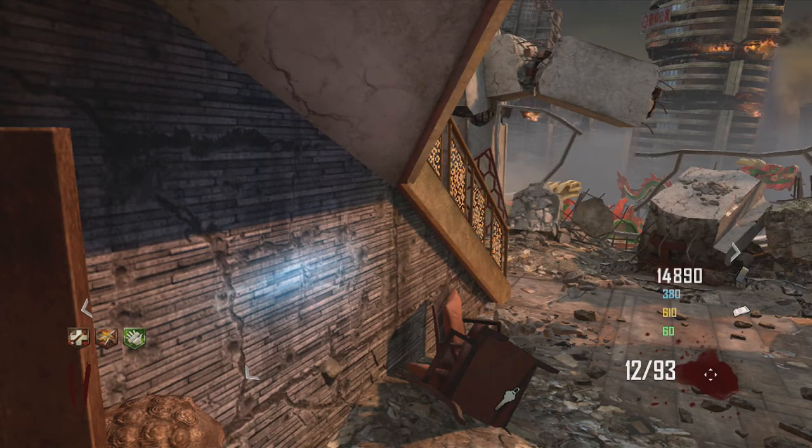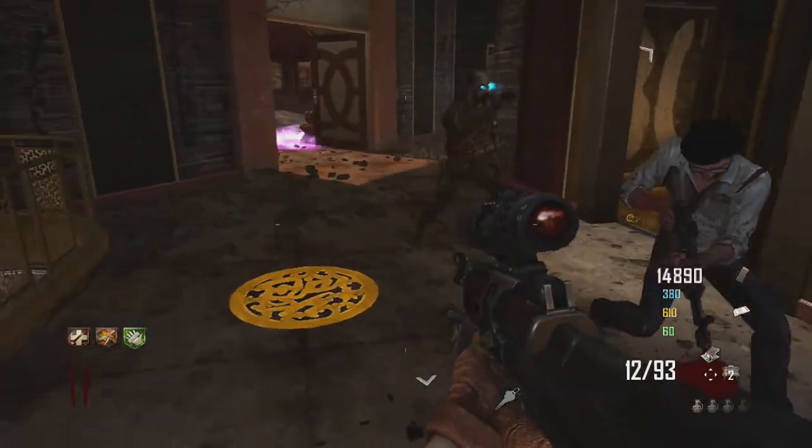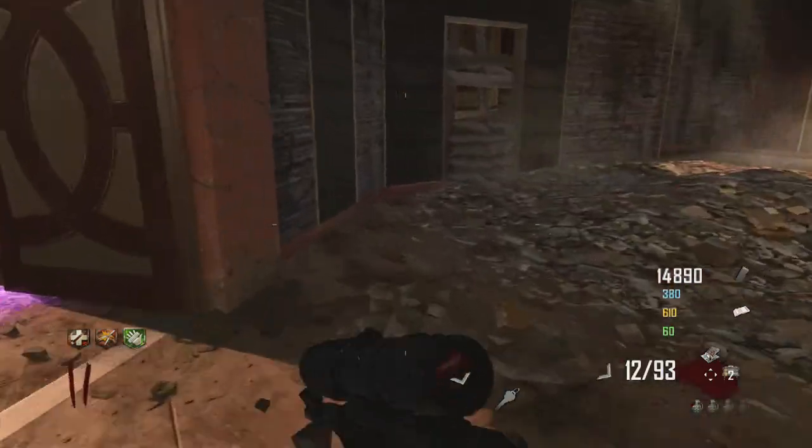Now all you need to do is activate these Magon tiles. These Magon tiles can take up to an hour or two to probably find them all — usually about 10 to 15 minutes to know the right order.